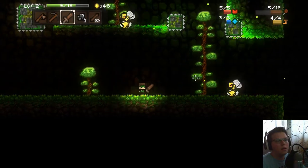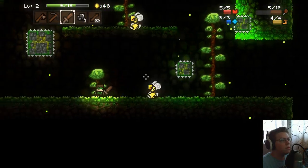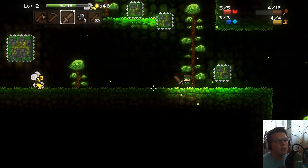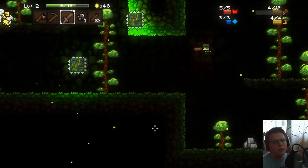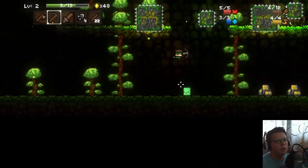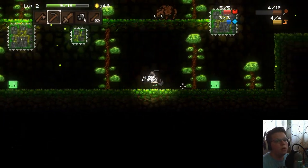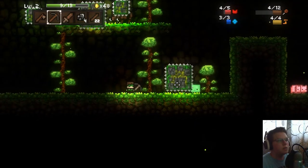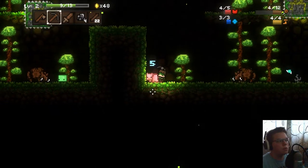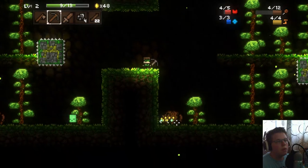Gotta get past this bee — whoa, chill out! Whoop, jump over — just got juked, the bee just got juked! Let's get the stone. Oh what is this — I have like coal inside of you! I was so scared that thing was gonna land on me — that was unnecessary damage. Let's keep going — oh there's a bull I didn't notice, holy crap!